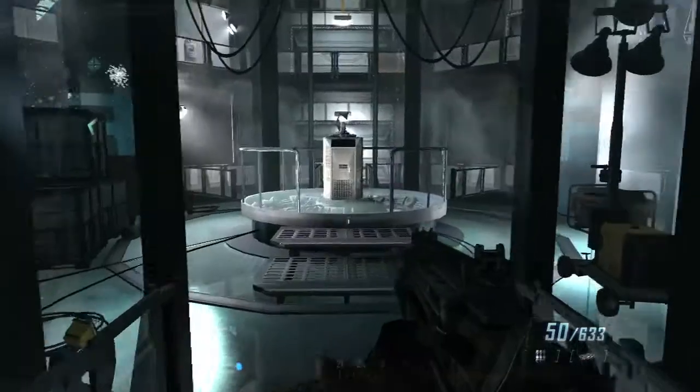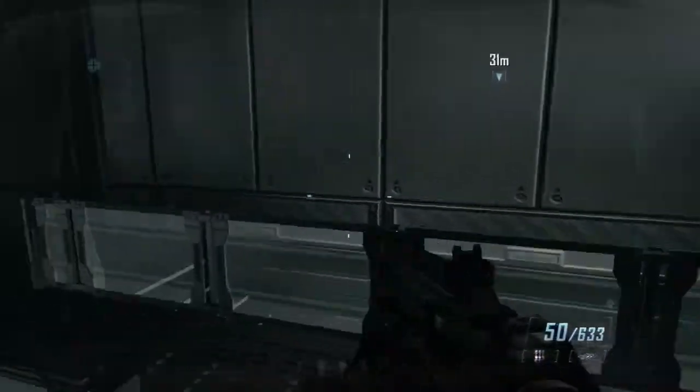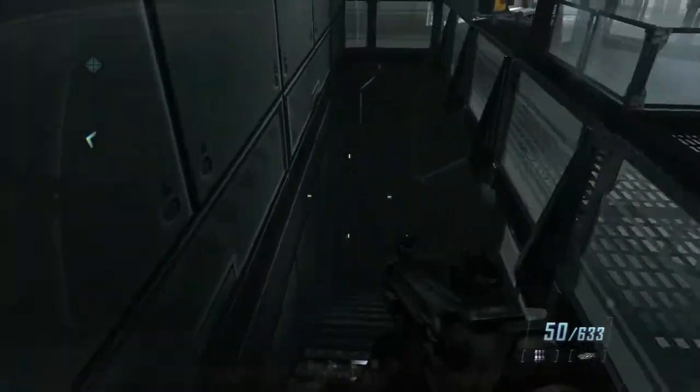The third and final one for the whole game is going to be in the core room. You want to go up here and head on downstairs. It's a little dark in here so turn up your brightness if you can't see. You want to look for the intel — it will be on a crate all the way over here by the garage door.